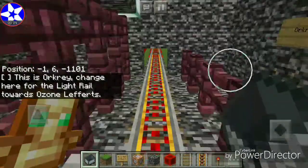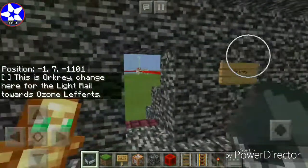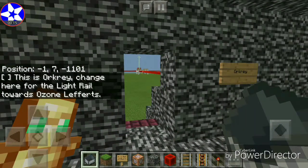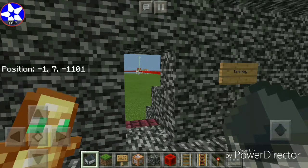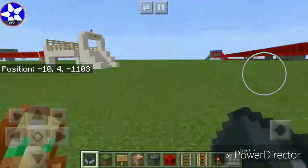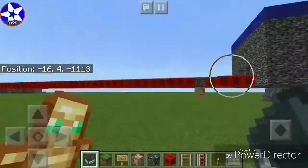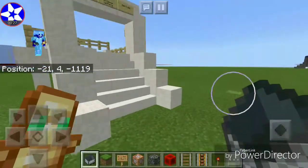This is Orcrete. Change here for the light rail towards Ozone Lefferts. Hi guys and welcome back to the official Owen Corporation YouTube page. In today's Minecraft video, we are going to ride Metrowind's brand new light rail between Orcrete Station on the blue line and Ozone Lefferts Station.